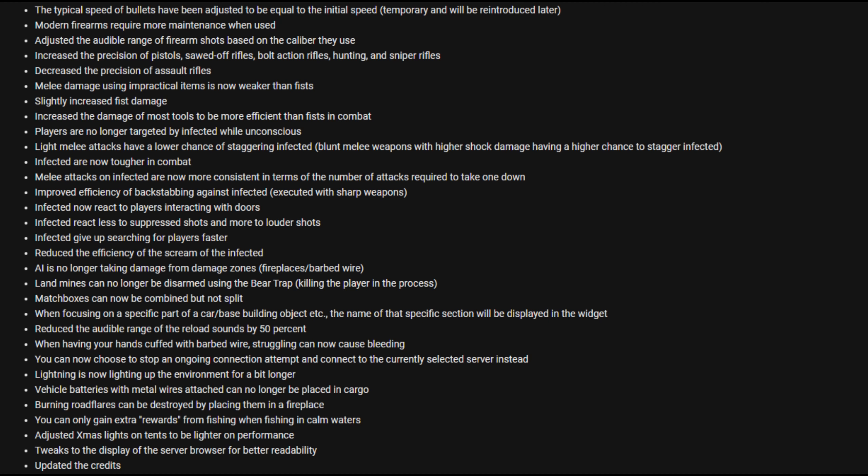AI is no longer taking damage from damaged zones, fireplaces, and barbed wire. Landmines can no longer be disarmed using the bear trap, killing the player in the process. Matchboxes can now be combined but not split — also fantastic! When focusing on a specific part of a car or base building object, the name of the specific section will be displayed in the widget. Reduced the audible range of reload sounds by 50%. When cuffed with barbed wire, struggling can now cause bleeding. You can now choose to stop an ongoing connection attempt and connect to the currently selected server instead. Lightning is now lighting up the environment a bit longer. Vehicle batteries with metal wires attached can no longer be placed in cargo. Burning road flares can be destroyed by placing them in a fireplace. You can gain extra rewards from fishing in calm waters. Adjusted Christmas lights on tents to be lighter on performance. Tweaks to the server browser display for better readability, and updated credits.